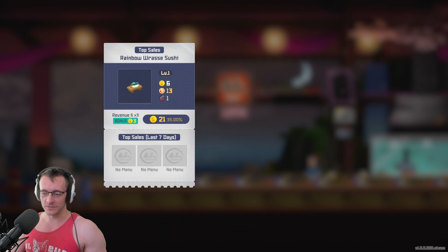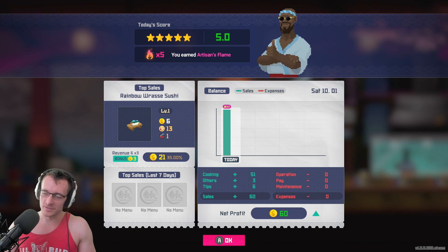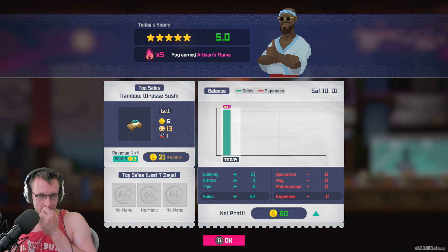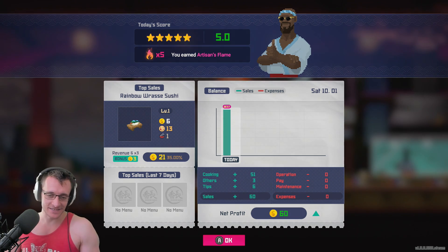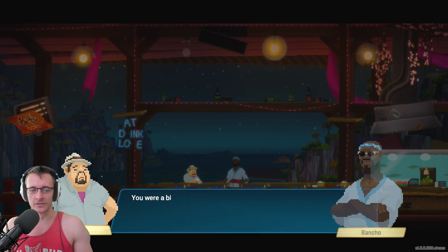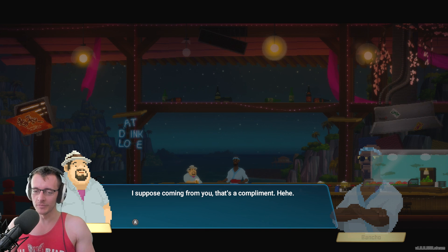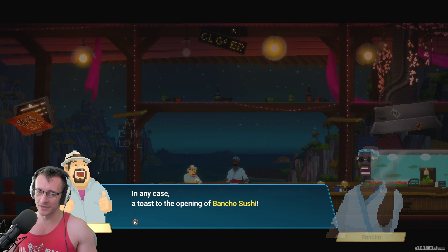Clothes for the day — Banjo Sushi clothes. Run a sushi place and dive in for sushi. Today's score: five stars. Nice, you earned Artisan's Flame. Top sales: Rainbow Rassi Sushi. Net profit: we made a net profit of 60. Work's finally done for the day — my back and legs hurt. You were a bit clumsy, but not bad for a first day. Try a little harder next time. I suppose coming from you, that's a compliment. A man should not feel gratification from simple compliments. In any case, toast to the opening of Banjo Sushi.